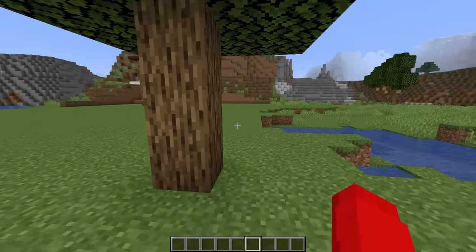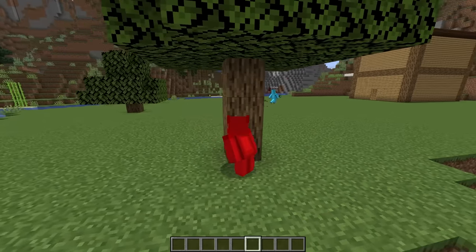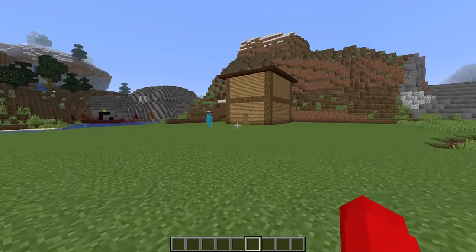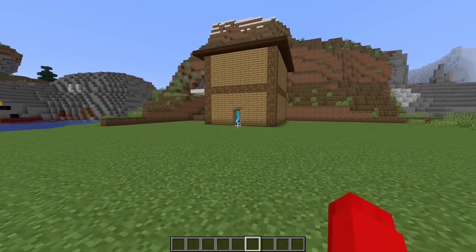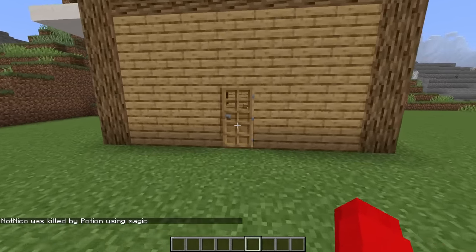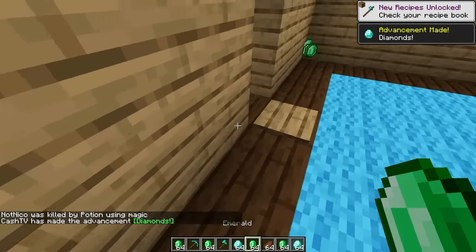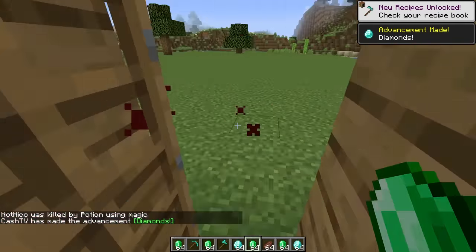Now it's time for Nico to come back home. Nico had a successful wood gathering trip and even got some more emeralds on the way. Nico's walking into his house — and it killed him! Let's go grab these emeralds and get out quickly — he had so many.